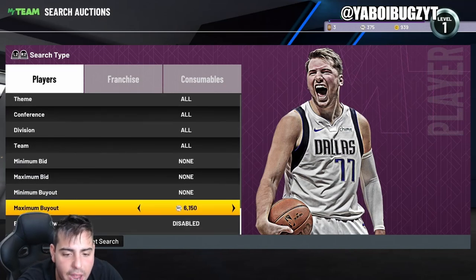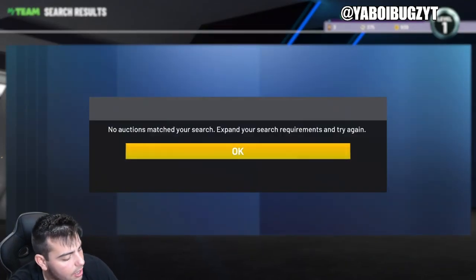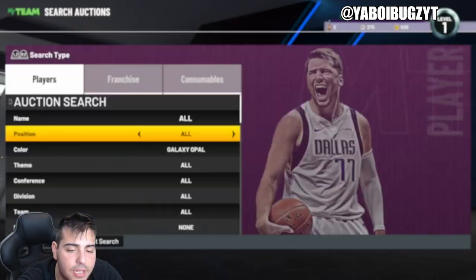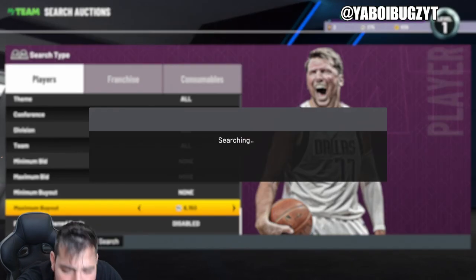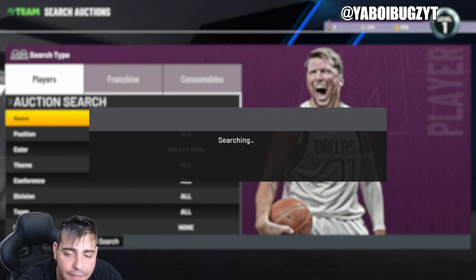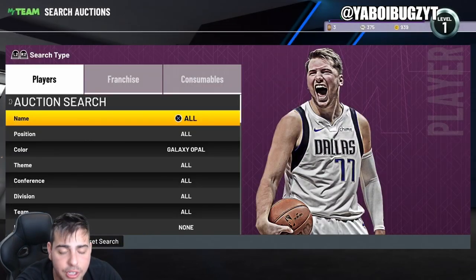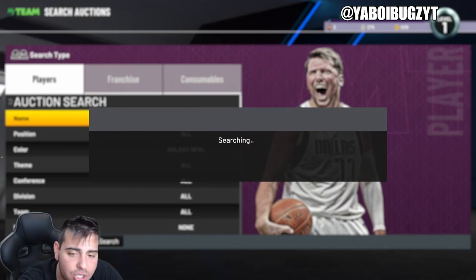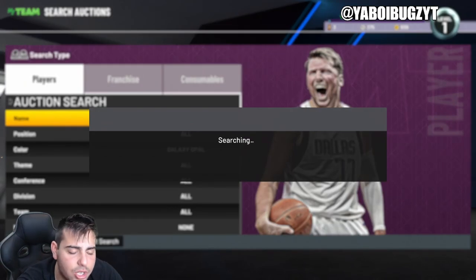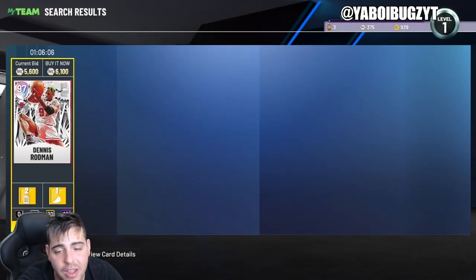Next filter — galaxy opal. This filter is creeping back up and I love it. Rodman is going up in value, which is amazing news. I've been seeing opals at 5K, 2K, and 1K. This filter has so much movement, especially on Fridays and super pack days. I highly recommend messing with the opals.